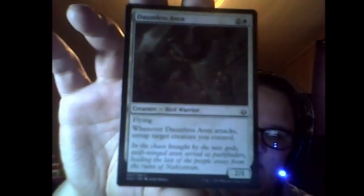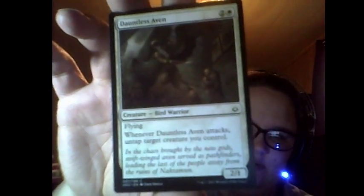I think this webcam is worse than the one in my laptop that I don't have right now. Next card is Dauntless Aven — it looks a bit weird but that might just be how it's printed. It costs plains and two, has flying, and whenever it attacks you untap target creature you control. It's a two-one — good for exert.